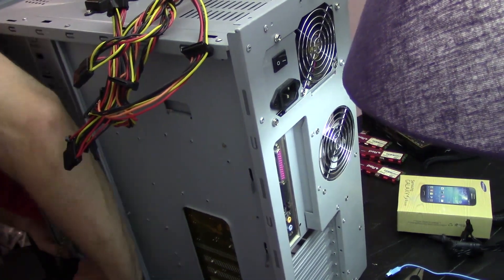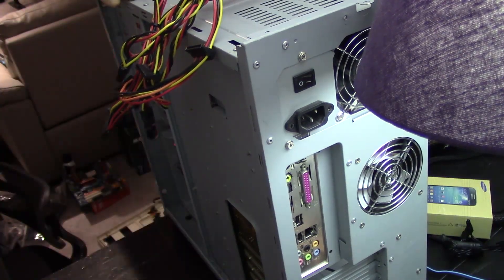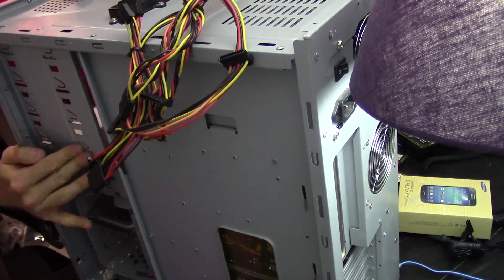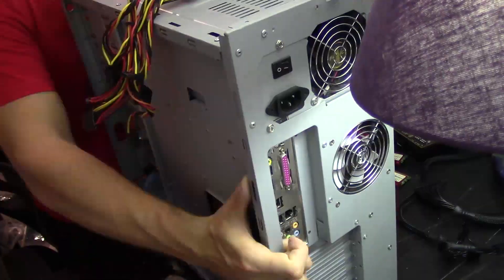The only problem I have with this setup right now is that I've only got a stock cooler for the socket, and adding an aftermarket cooler would cost additional money and push it over the $100 limit. So we're going to have to run the Q6600 at stock and just live with it for a little bit, but I'll always be on the lookout for solutions that fit into the budget.